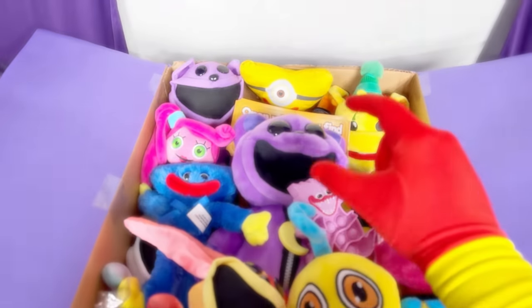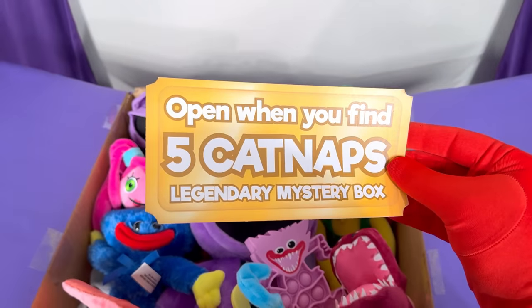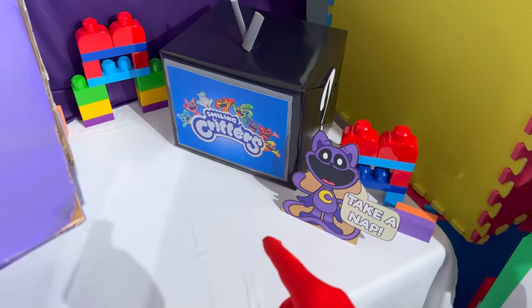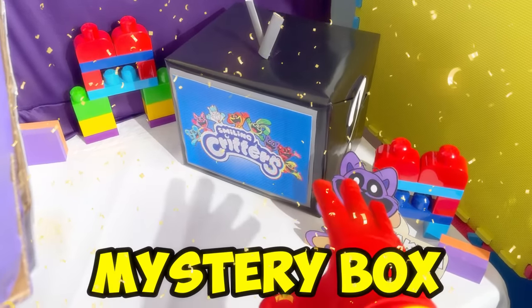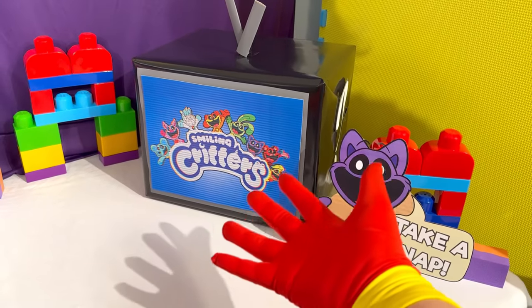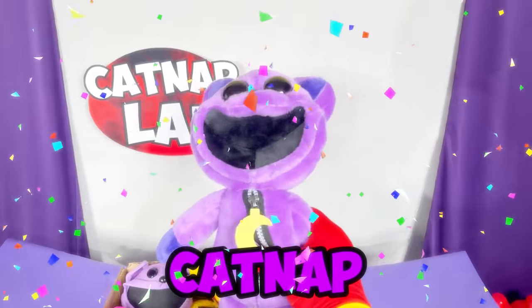I really wanna look at this catnap plush! Let's look at this after we look at this mysterious paper — open when you find five catnaps! Legendary mystery box! This right here is the legendary mystery box! I know for a fact something really special is hiding in this thing! Just look at it! Mission started and it's time to look at the catnap plush!